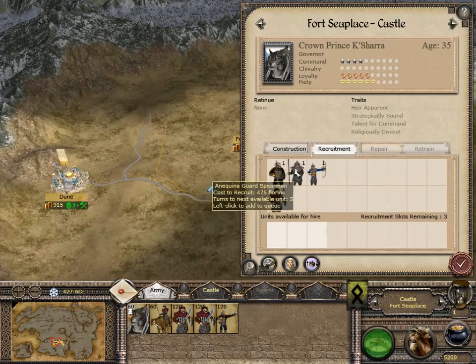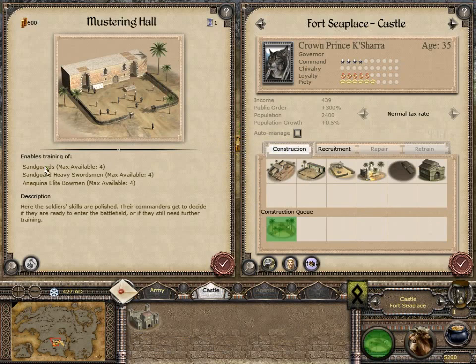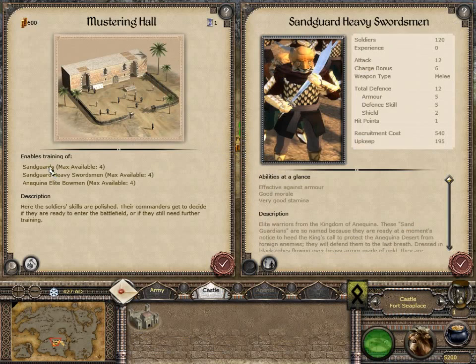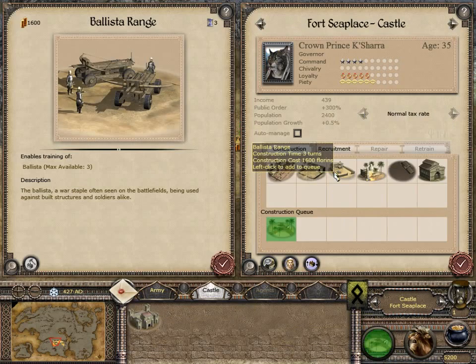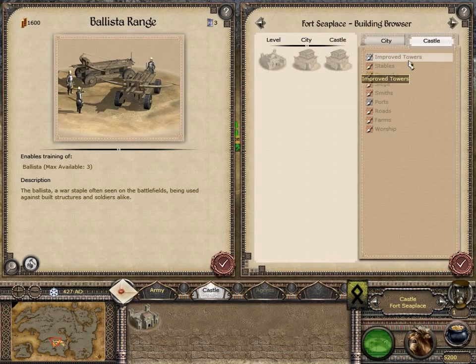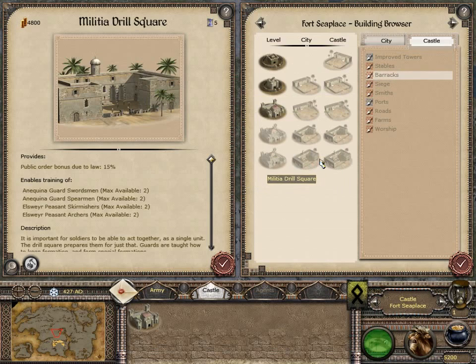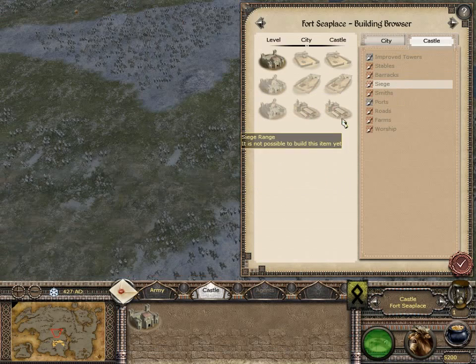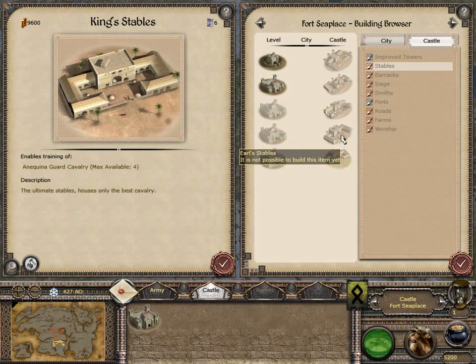Let's see what units we can recruit. Sand guards, horsemen - heavy spearmen, nice! Elite bowmen, they seem nice. Let's check what else we can recruit. That's just about it, really. Let's see if we can make some better stuff in the stables. No - so we basically have a horrible unit roster.